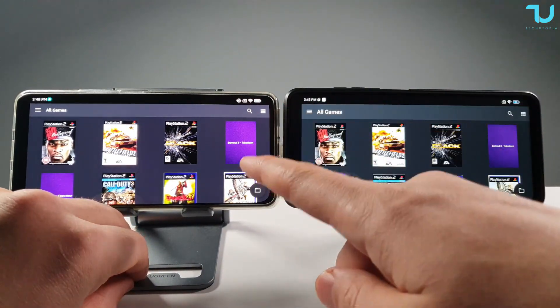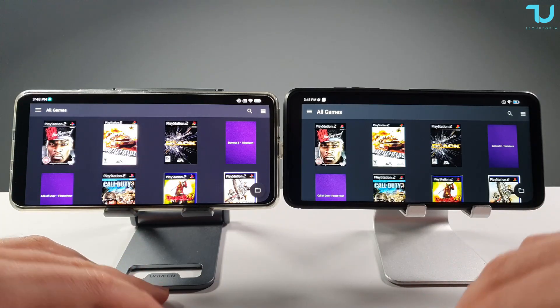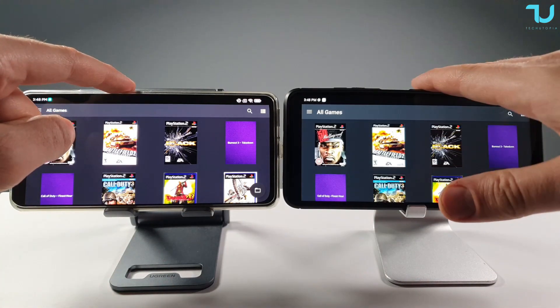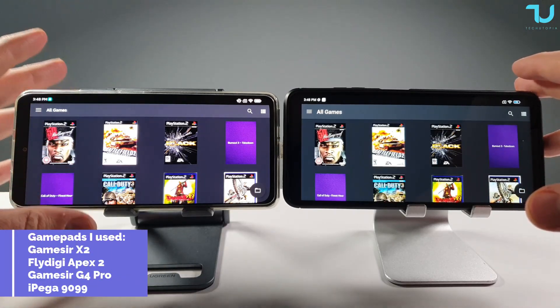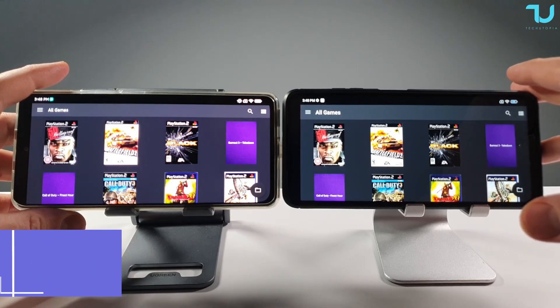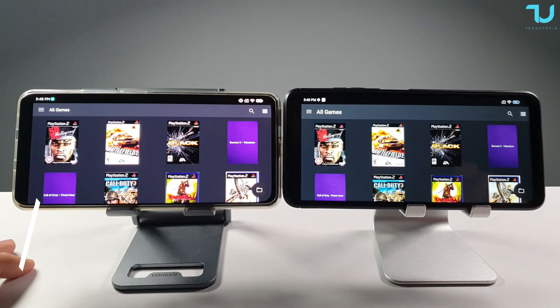Poco X3 Pro vs Poco F3 slash Redmi K40 — 12GB RAM vs 8GB. Remember to watch this video till the end because I'll be showing you the best settings. Let's begin now, are you ready?